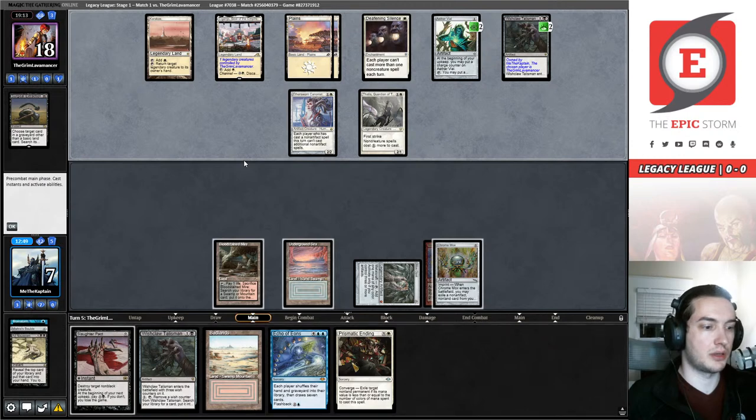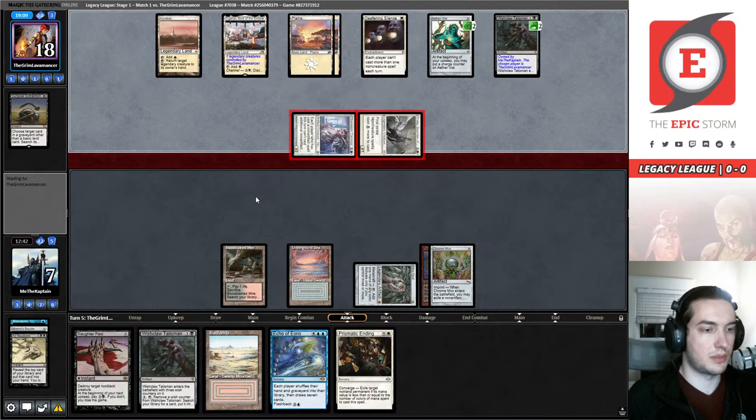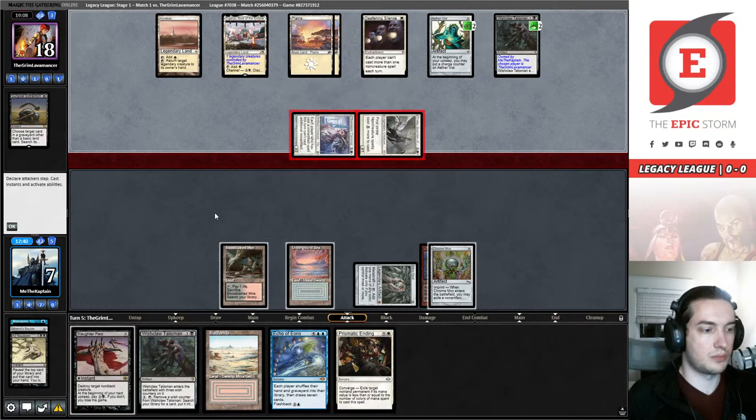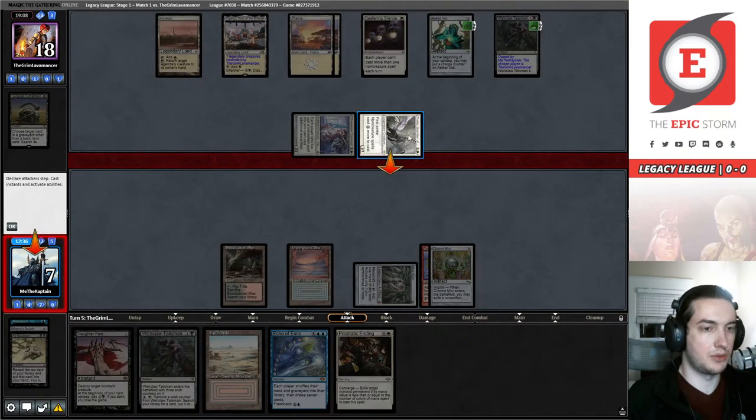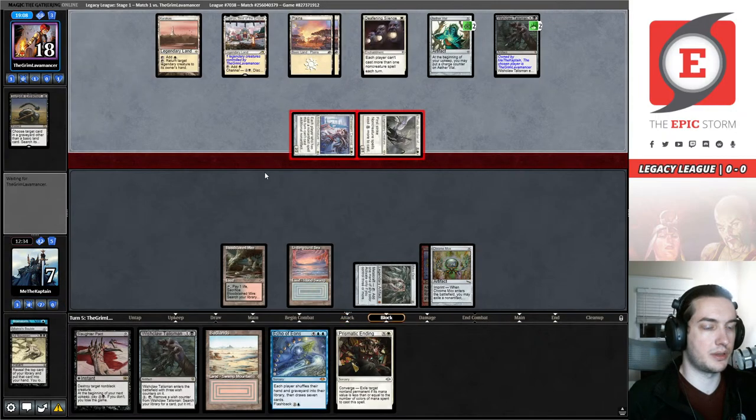I could draw a white source now. Do I want to save two damage by Slaughter Pact? No — they can just Wishclaw for another one; that seems silly. My cat let me know that was a bad idea as well. Continue for the content — yeah, absolutely, what else are we doing?